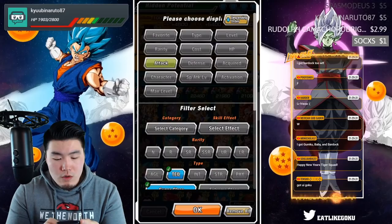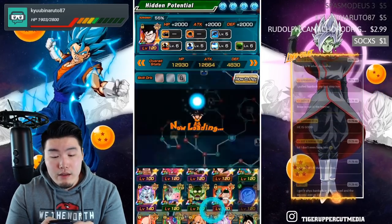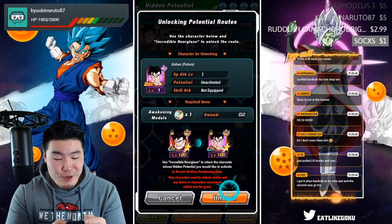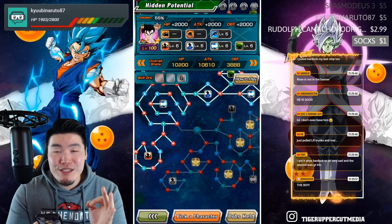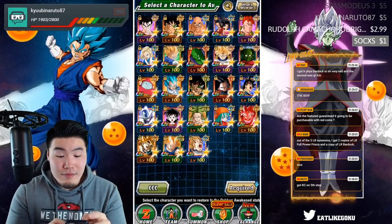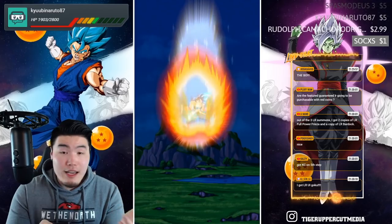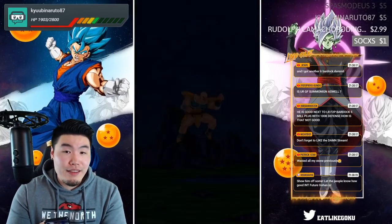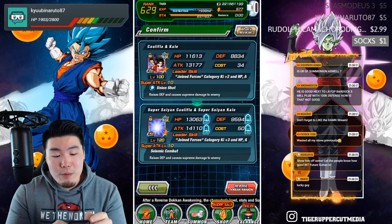I got a couple of LRs to 79% so I can give them that gold skill orb — I'm actually not mad at all. Let's feed our dupes in. Let's go to acquired — we need to feed this guy in. I think that might be it, guys. Overall, we pulled three guaranteed LRs — all three of them were usable. I rainbowed a bunch of my category leads — that's also a win. Could it have gone better? Yeah, sure — it could have gone a lot better. But it could have also gone much worse, and that's the main thing you gotta keep in mind.